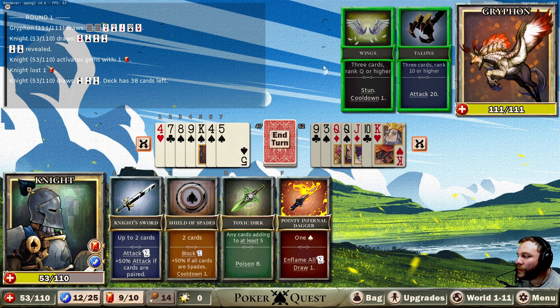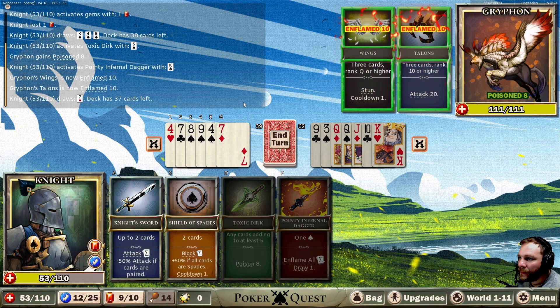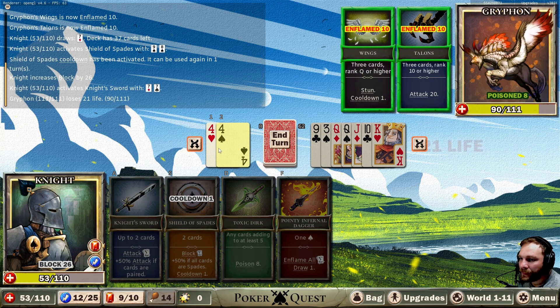Will he attack or will he stun? I'm guessing he'll stun. Let's do the five poison — we got this one as well, I forgot. Inflame with the total number of cards, one spade. So that means he'll take 10 damage. Now I guess we try and block the damage but then he's gonna hit me next turn potentially. Let's do two cards and then we'll go with a 21 attack.